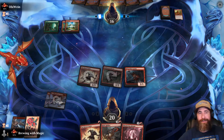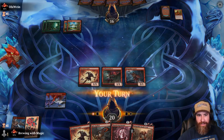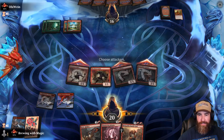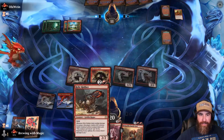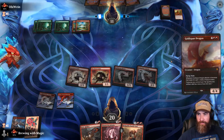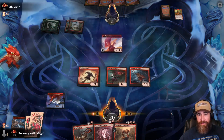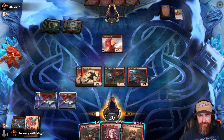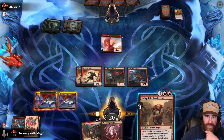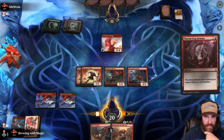Need to find a land. Opponent throws a land and a Chariot — nothing else. We are going to lose to not finding land. At least we have something to kill whatever they come at us with. If it's bigger than a four I guess we kill it after combat. Goldspan Dragon — okay. I feel like they're going to have the protection spell, but let's find out.